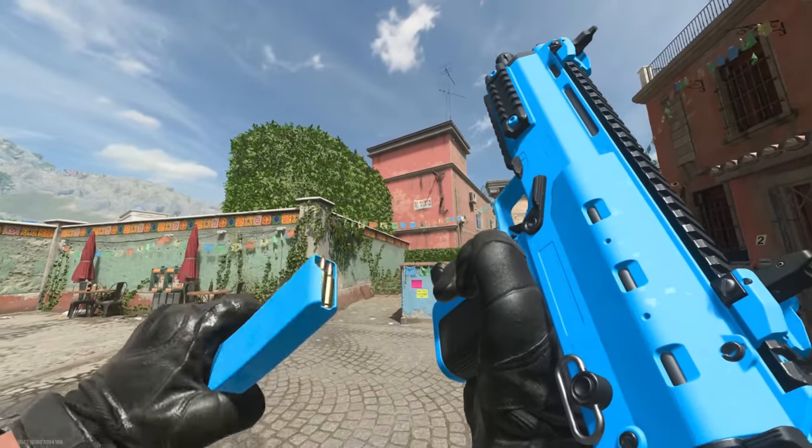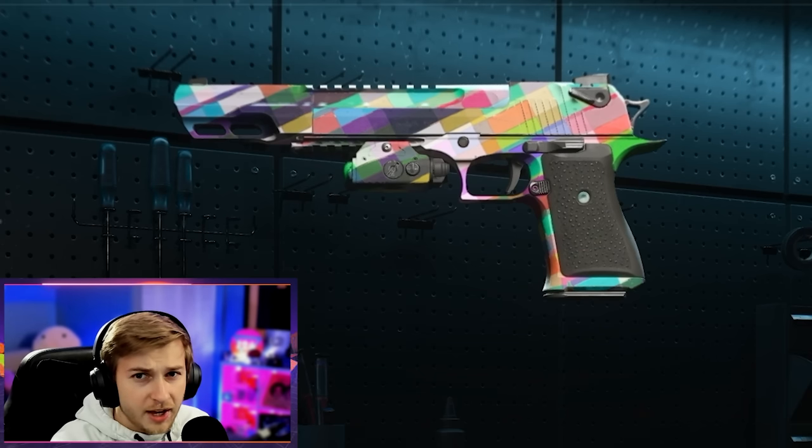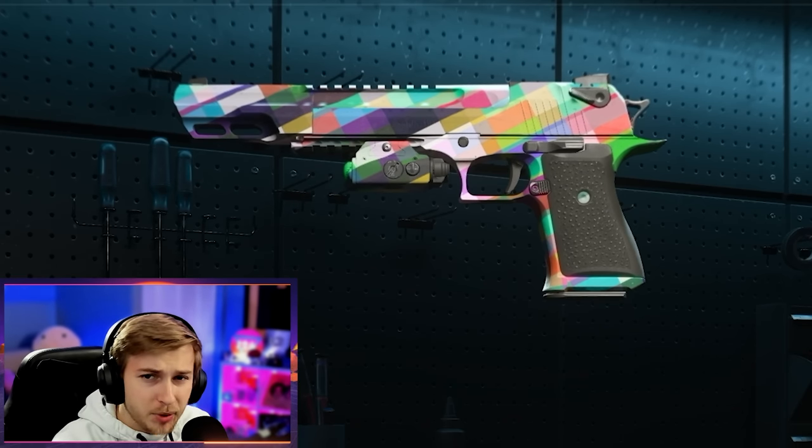The solid color camos are some of the best looking in this game and today we're gonna be unlocking three of them plus a bonus camo. The best part, the challenges for them are super easy to do except for one of them. The three camos we're going for from the solid color category are power pink, whiteout, and hunting orange. And for a bonus camo we're going for the 8-bit static camo.